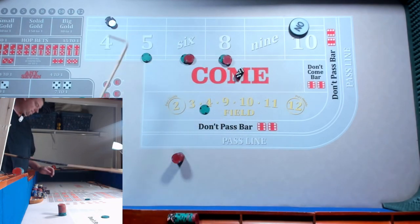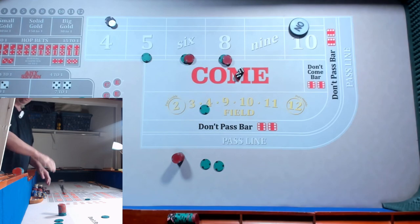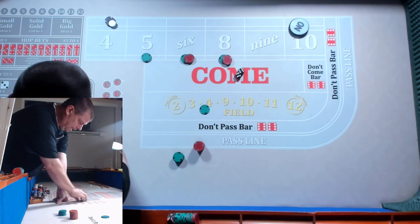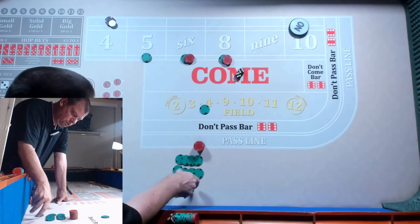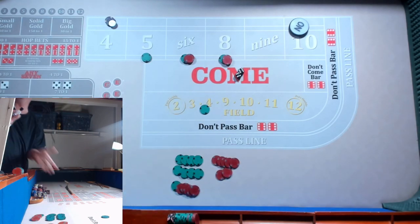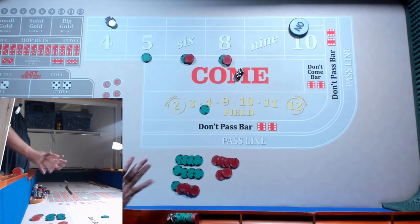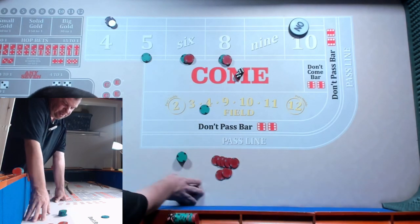We got boxcars — $50. Now I'm going to pull down the hard four. $285 profit in, what, five minutes? No editing. That's what I just did.